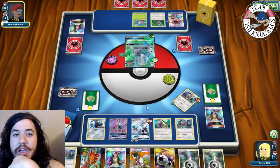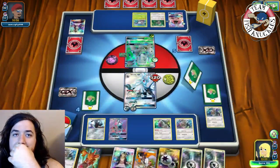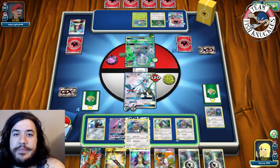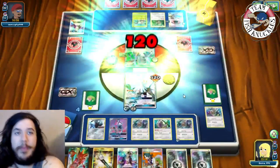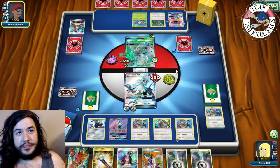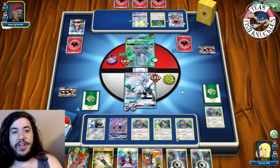Next turn we can Field Blower off the Bodybuilding Dumbbells, attach Metal Energy, Sycamore for a Silvally, and take a knockout on Golisopod - unless opponent has Acerola. They do have Acerola again! Golisopod picks up, another Golisopod with Bodybuilding Dumbbells on the bench. We check: does opponent have another Acerola? They play Grassy Knoll, Wimpod comes down. We're in a real pickle now.